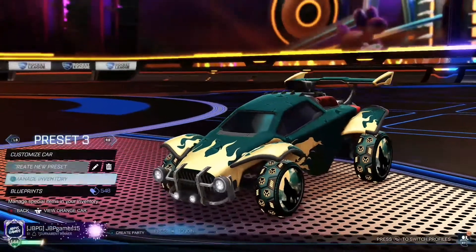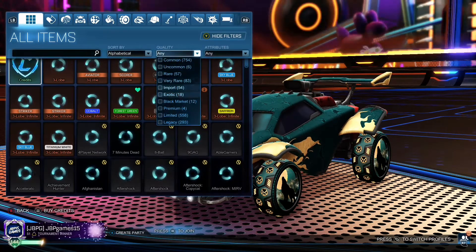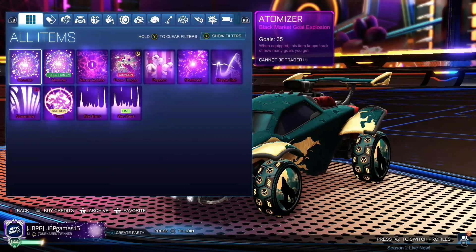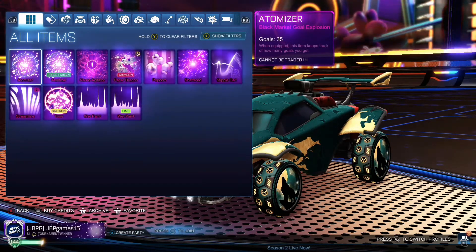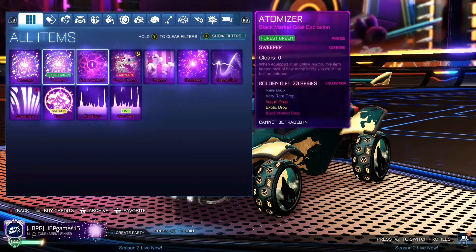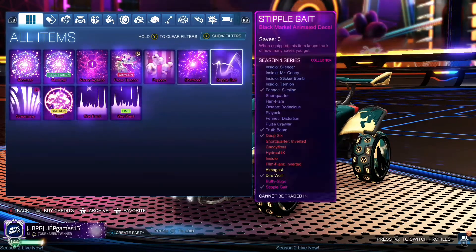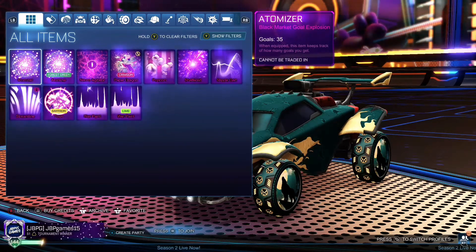We do not want to go on customised car, we want to go on manage inventory. There we go. Go to black markets — we only have 12 at the moment. In this giveaway, you get to pick any black market in the game which is below about 5k. Not only the black markets I have here — it would be a lot nicer if you just picked one I've already got, because then I don't have to go and buy one, and that's effort.